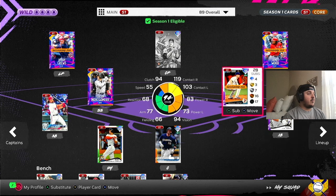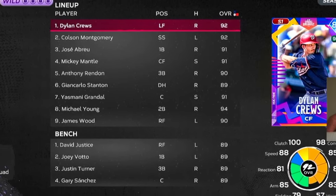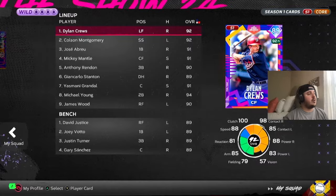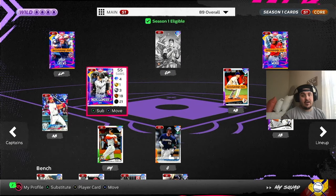He's in center field. Those are the two cards we're debuting today. The squad's gonna look like: Dylan Cruz, Colson Montgomery, Jose Abreu, Mickey Mantle, Anthony Rendon, Jaccarlo, Yismani, Michael Young, and then James Wood. I don't love this lineup — I'm probably gonna switch it, but we're just gonna roll with it.